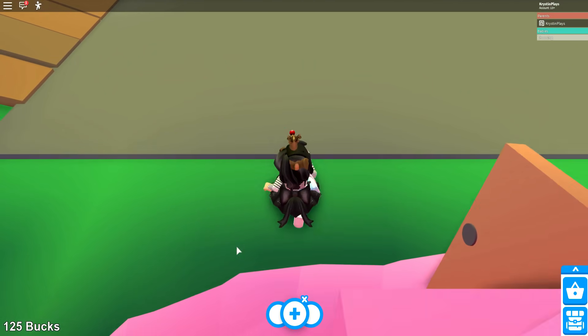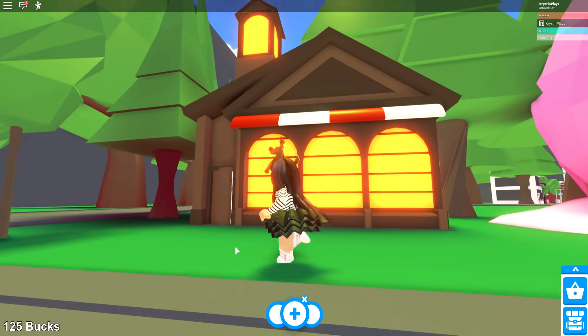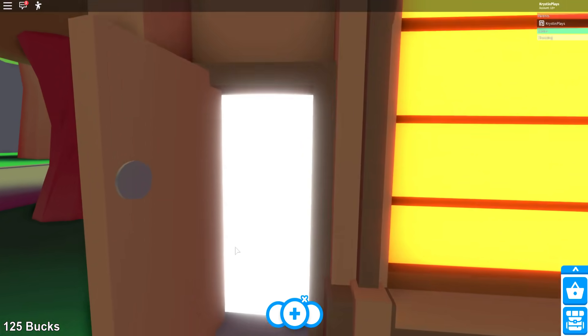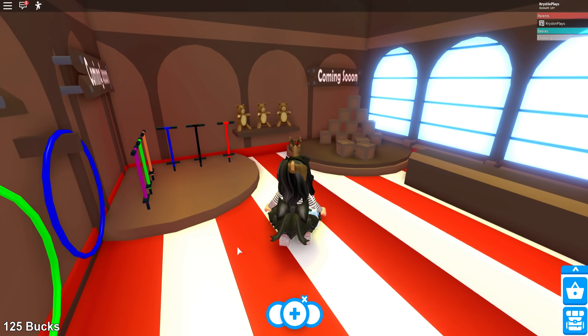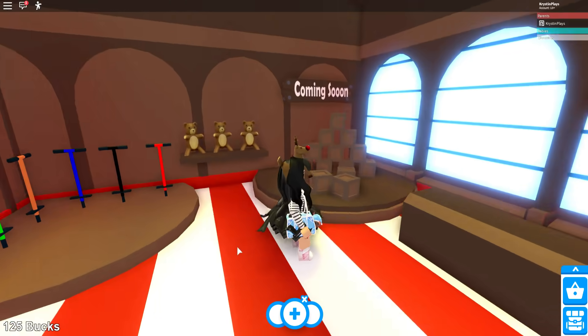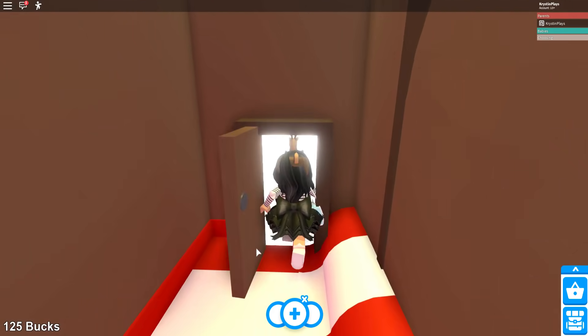As of right now, when you walk into the ice cream shop, that is actually where the penguins are. What is this? Wait, is this the pizza shop? Coming soon. Oh, this is like the toy store. I think this might be like the campsite one.